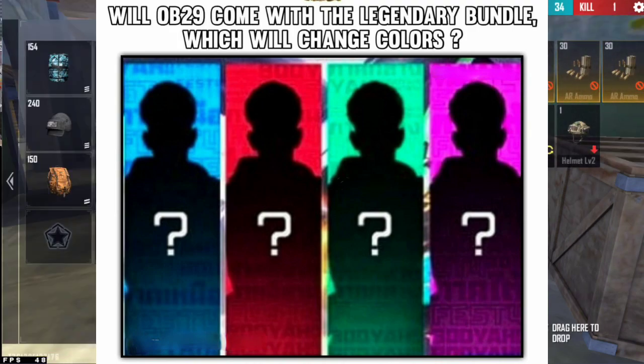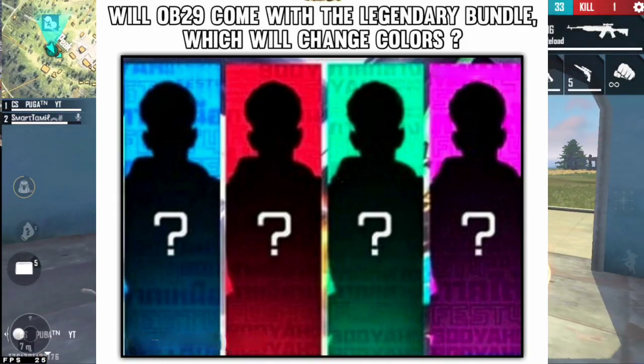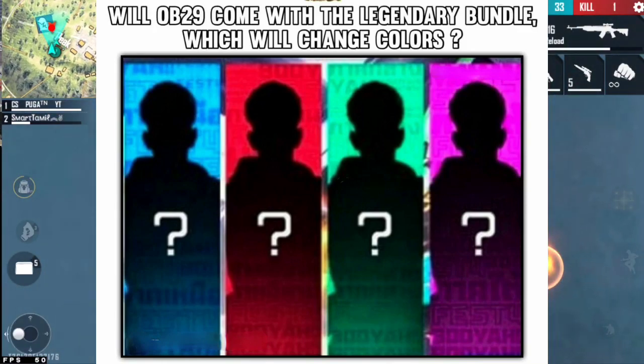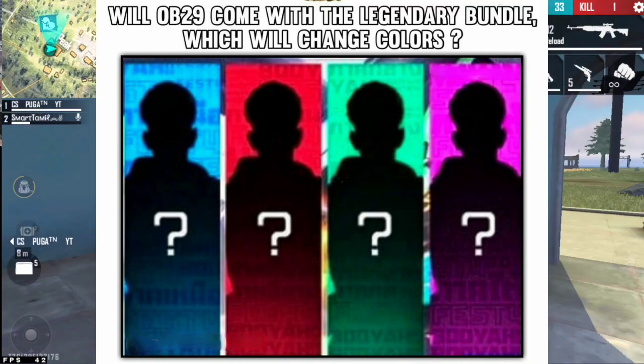This bundle comes in four colors: Blue, Red, Green, and Purple. This bundle has changed in our 4 colors. This is a free car for this model — it is free. You can see this as the first model.